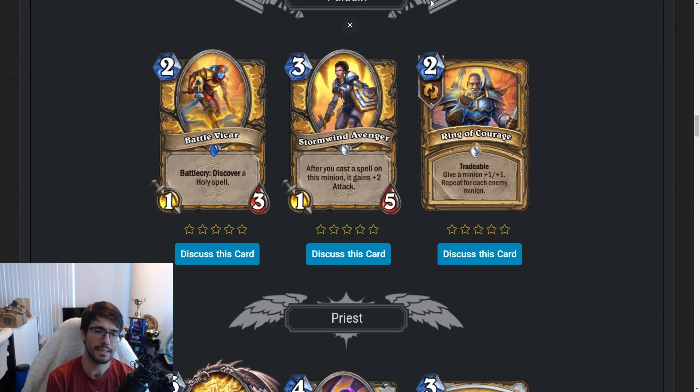Stormwind Avenger — three mana 1/5. After you cast a spell on this minion, it gains plus two attack. On board it's immediately a 1/5, but if you buff it it's a three-mana 3/5, barring any other buffs. It's not bad — it's got a big booty. This with Demotia Bridge is good. You probably run this in Hand Buff Paladin, or Buff Paladin in general. It's not bad. Might not see play until rotation, but once rotation hits, this will be pretty good.